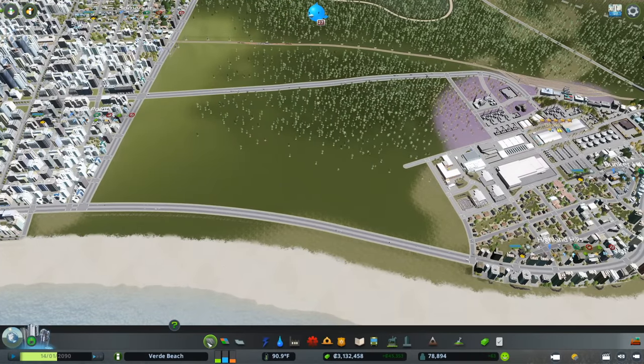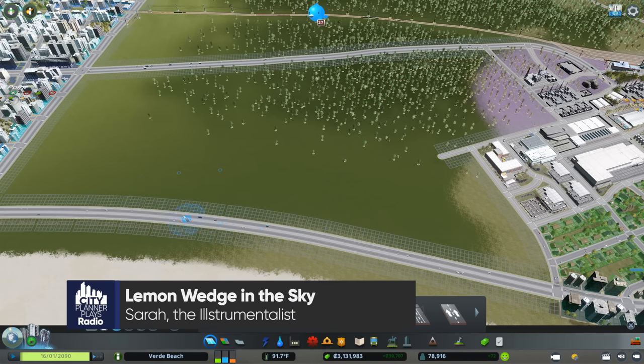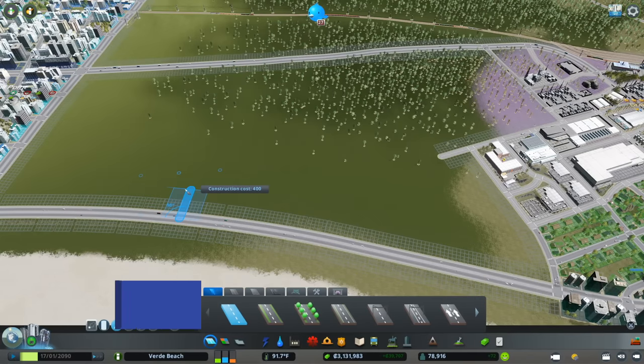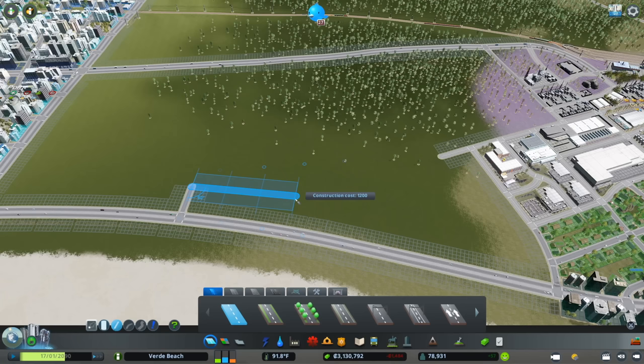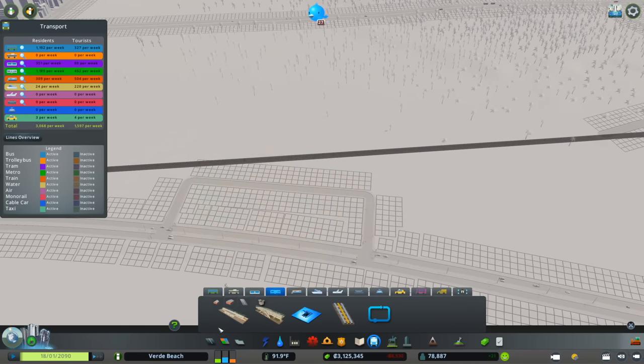Back to the meat and potatoes of this episode: we are going to build a transit-oriented development in the middle of this area and use it as the centerpiece of this new neighborhood — the way we transition between uses. We're not going to pay attention to either existing grid; we're going to make our own and then merge those grids together organically to make a place that's special and unique. We'll start by making a grid that is 25 tiles wide.